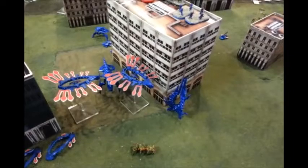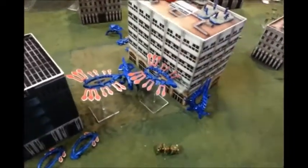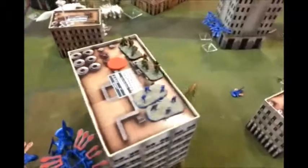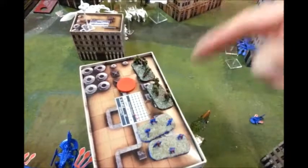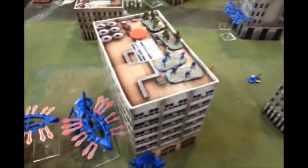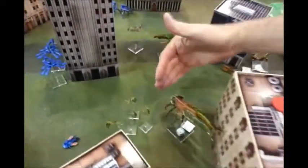I brought my Intruder over here and detonated it — it didn't do anything. He used a Core Overload, detonated it, and the Crowler jumped out first and shot and killed one. Then I brought the other Intruder over, took a couple shots, did some damage to the building, and we're about to resolve this close-quarter combat. The Spire there is giving them a passive save to the building, so it mitigated some of that damage. On the other front, we moved up our Desolator, shot, and did a tremendous amount of damage.